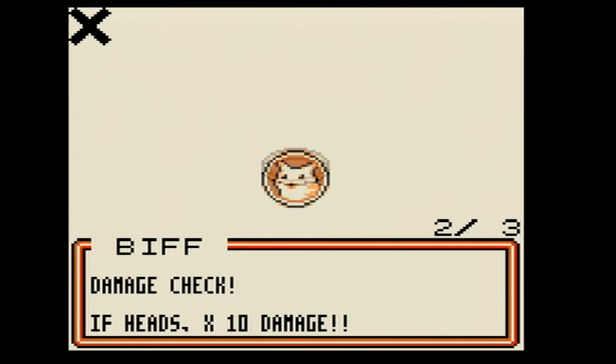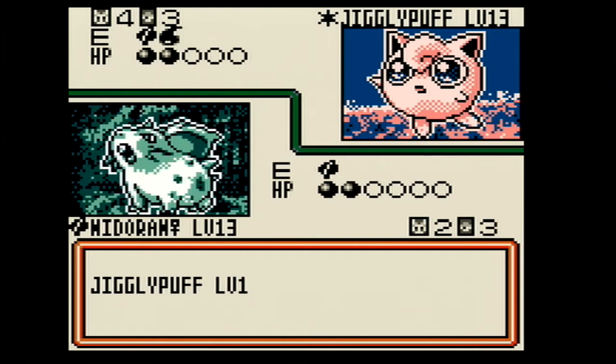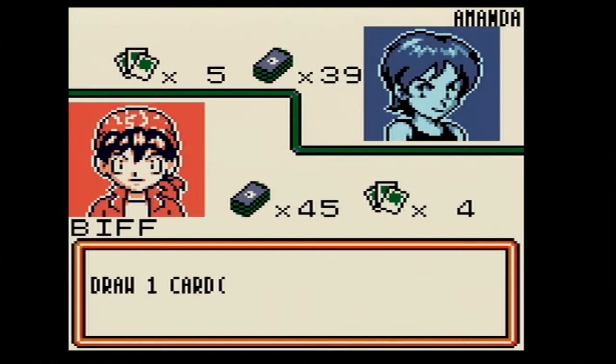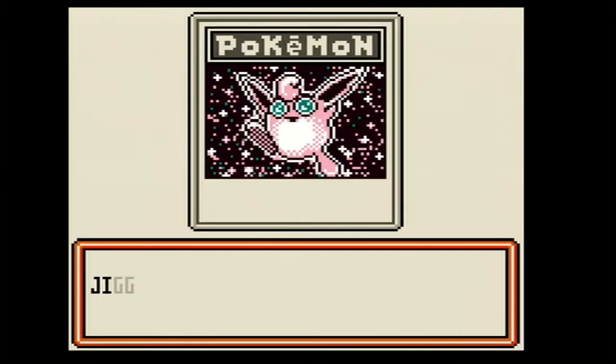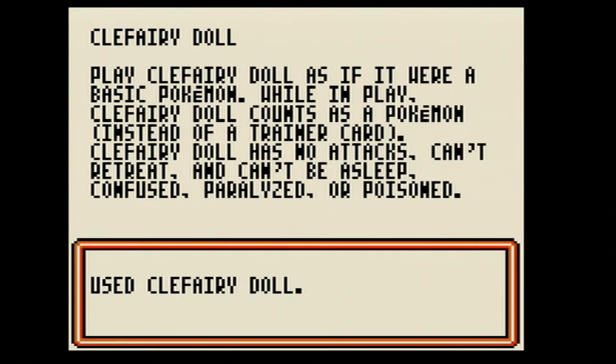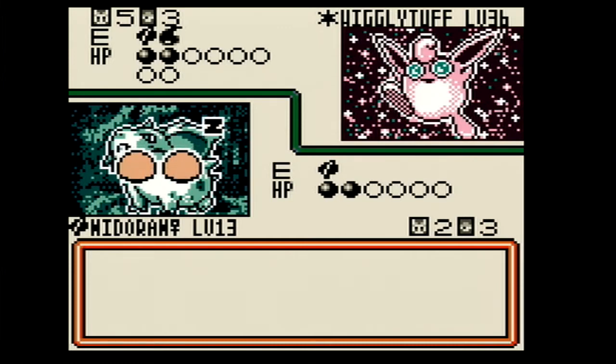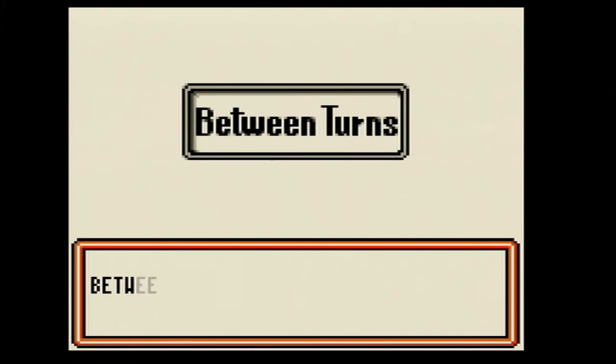Come on. Damn it! So she takes no damage. Oh yeah — Clefairy Doll counts as a Pokemon instead of a trainer card. Clefairy Doll has no attacks, can't retreat, and can't be asleep, confused, paralyzed, or poisoned. How much health does it have? Just the one? Defending Pokemon is now asleep — and it's not even a coin flip, I'm just asleep. So I have sleep checks now, between turns.